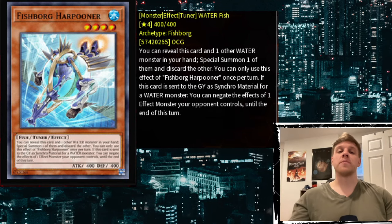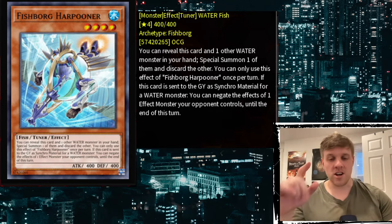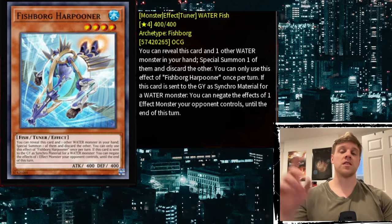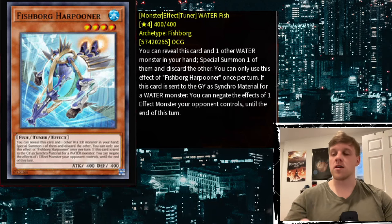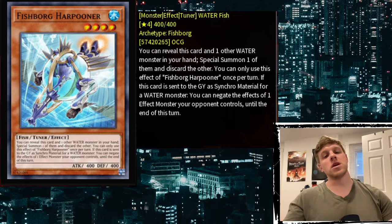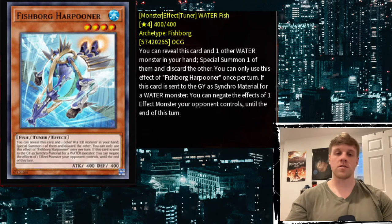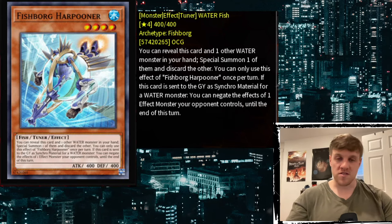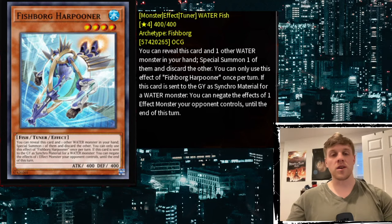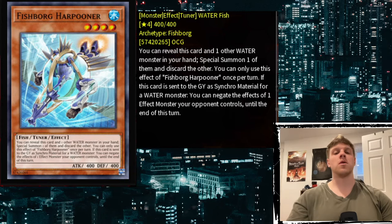At least Harpooner can become something more than Stingray. The second part of the effect says: if this card is sent to the graveyard as Synchro Material for a Water monster, you can negate the effects of one Effect Monster your opponent controls until the end of the turn. This basically screams chain-blocking going second. It gives you a little boost when playing into a board, which is important because this card is costly — essentially a minus one for a special summon.